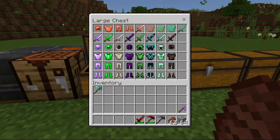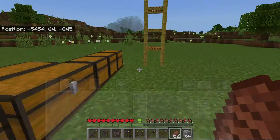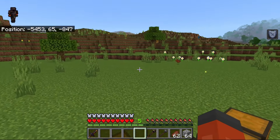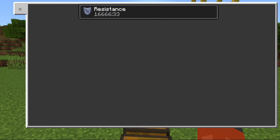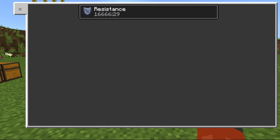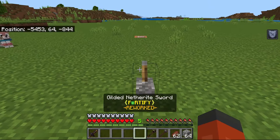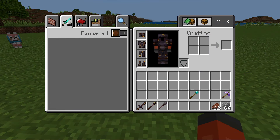Now let's take a look at the Gilded Netherite set. So when you're wearing the full Gilded Netherite set, before you would get health boost and like two extra hearts. But with the reworked version, you now get resistance instead — Resistance 1. And also the knockback resistance has been added back because it stopped working like a few months ago.